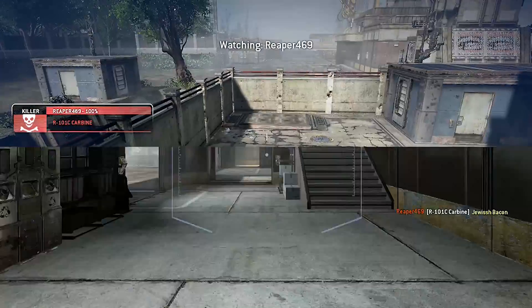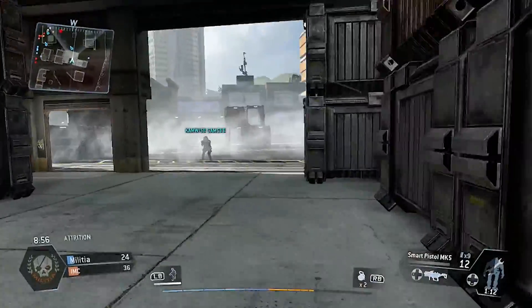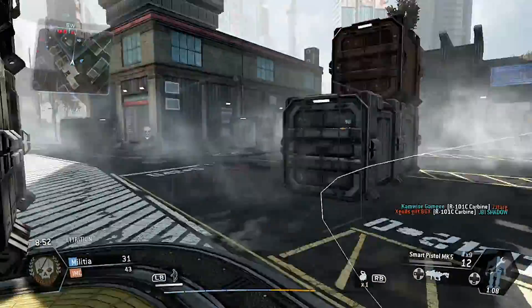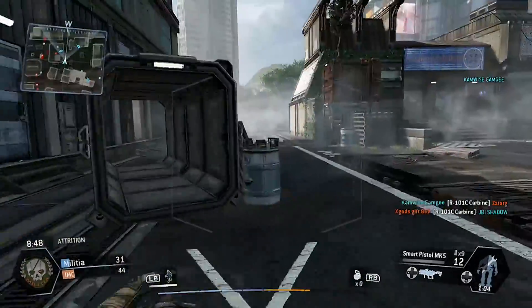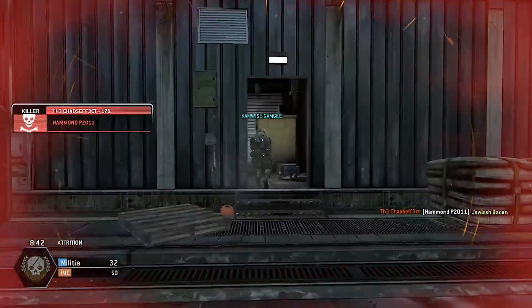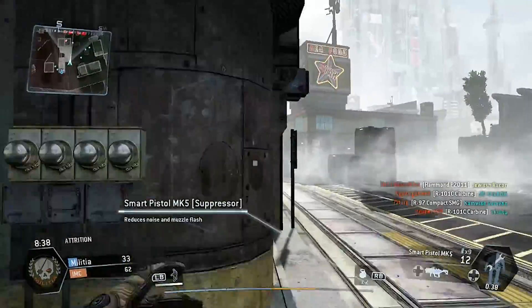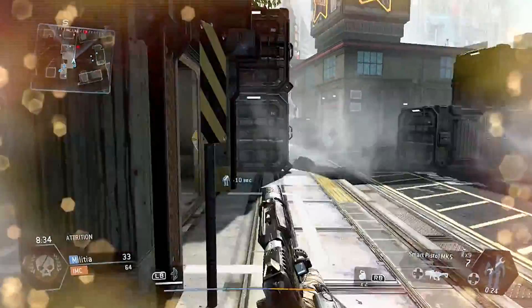My first impressions: I think it's really fun. Right here I'm using a weapon called the Smart Pistol, which pretty much locks on to targets and aims completely at them. A lot of people would say this is easy mode, but I think it's a gameplay style choice. I find that using the Smart Pistol, it's a lot better to go to those yellow dots on your mini-map and one-shot everything.